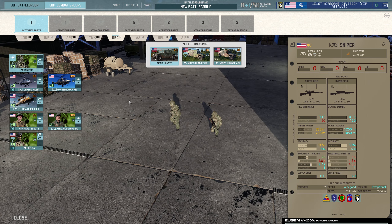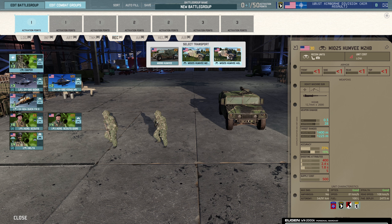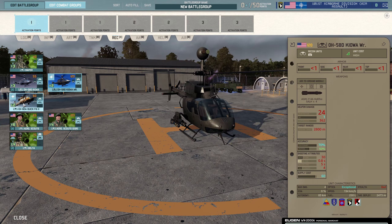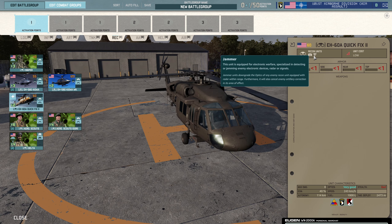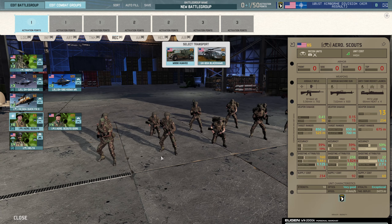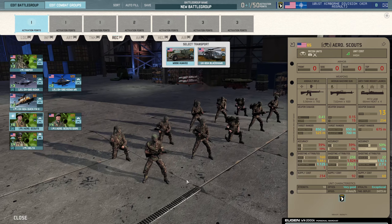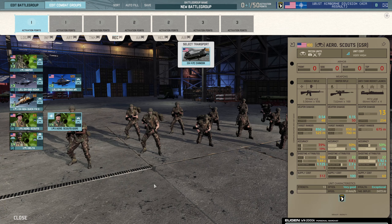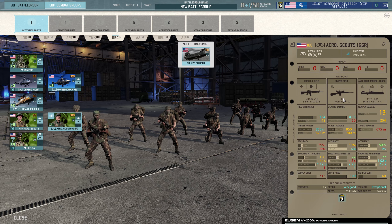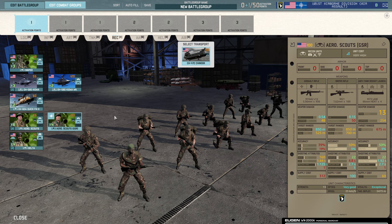Next up is the recon tab. We have snipers — this is your first forward deployment unit of two. Pretty much the same as we've seen elsewhere. You can have them in the Humvee, the Humvee with the machine gun, or the Humvee with the grenade launcher. You've got the OH-58D Kiowa or the Kiowa Warrior as recon helicopters. You also have the AH-60 Quick Fix 2 — the one with the jammer on it, to jam ground surveillance radar and block corrected fire from artillery. Then we've got the Aero Scouts — a 10-man scout squad with the M-72 LAW, bespoke to this division at the moment. Humvee and Blackhawk as transport options. Aero Scouts GSR — you're paying a lot of money, 150 points, but you get a ground surveillance radar. They have a LAW, an M21, M16s, and they're a 13-man squad.